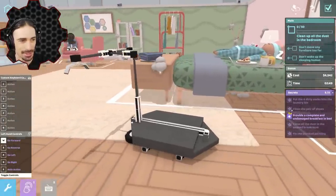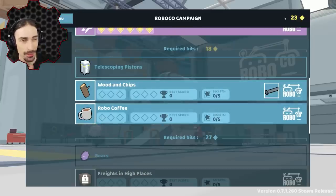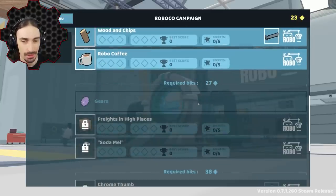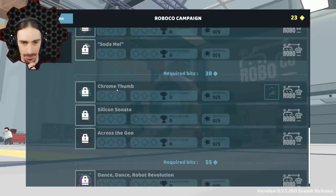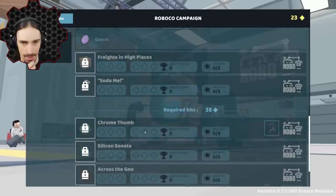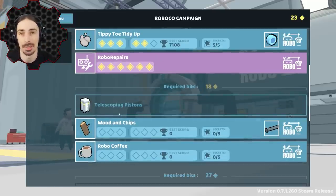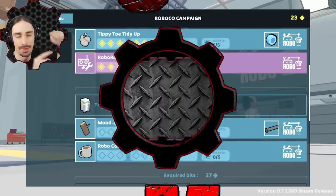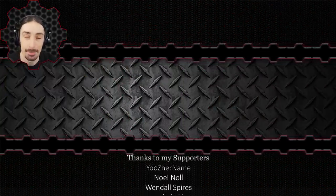All secrets unlocked - that only took me two hours to do all those challenges. I have 23 bits right now, and if I get 27 bits, we unlock gears and... dance, dance, robot revolution! We've got to build a dancing robot or something. I think these ones were in the beta I played a long time ago, but these ones are definitely new down here. If you're enjoying this game and want to see more, let me know in the comments below. If you missed the previous video, check that out on the end screen. Hope this video earned your subscription. This has been Scrapman - see you next time, bye!